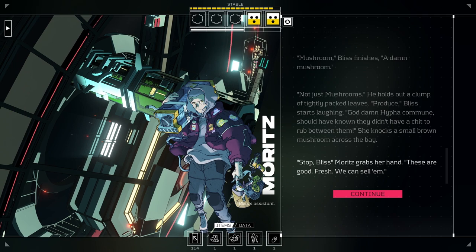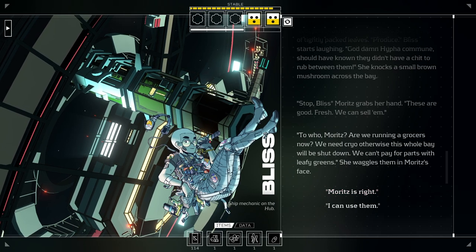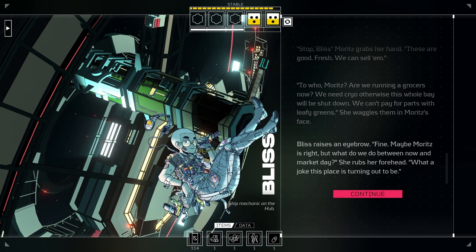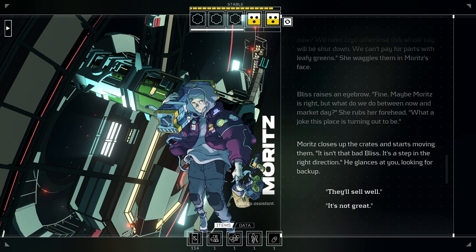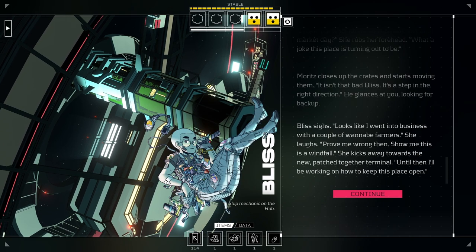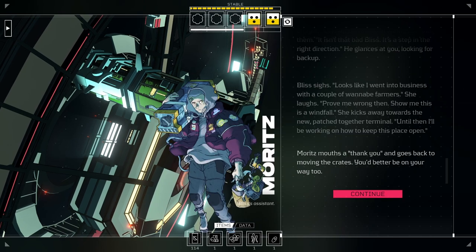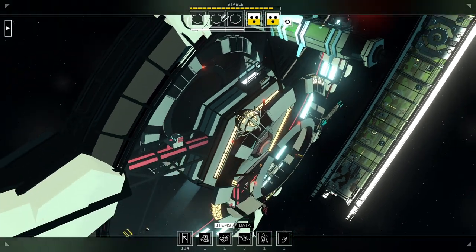She knocks a small brown mushroom across the bay. Moritz grabs her hand: 'These are good — fresh. We can sell them.' 'To who, Moritz? Are we running a grocer's now? We need cryo, otherwise this whole bay will be shut down. We can't pay for parts with leafy greens.' She waggles them in Moritz's face. 'I could use them.' 'No, Moritz is right. Maybe Moritz is right, okay? But what do we do between now and market day?' Moritz closes up the crates and starts moving them. 'It isn't that bad, Bliss. It's a step in the right direction. They'll sell well.' Bliss sighs: 'Looks like I went into business with a couple of wannabe farmers. Prove me wrong — show me this is a windfall.' She kicks away towards the terminal. 'Until then, I'll be working on how to keep this place open.' Well, that didn't go great, but at least third time's the charm — fingers crossed.